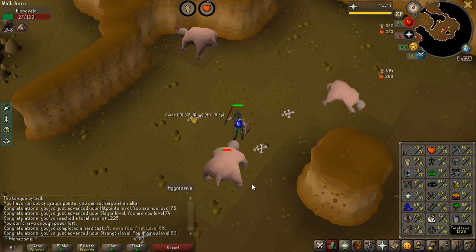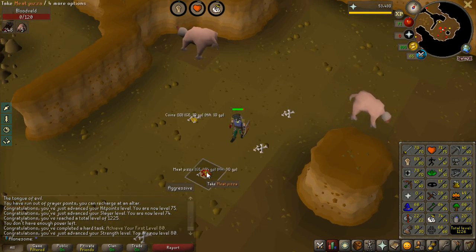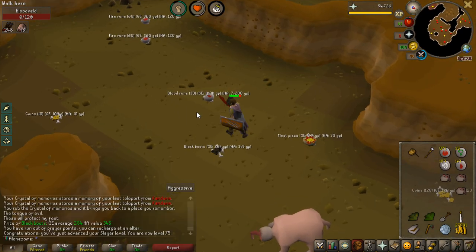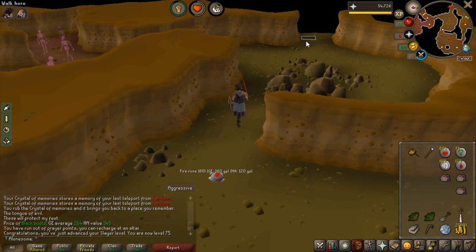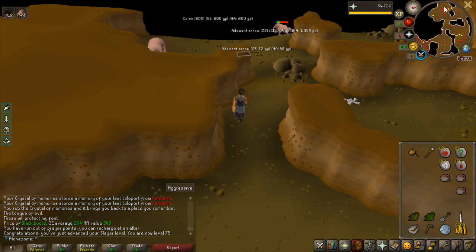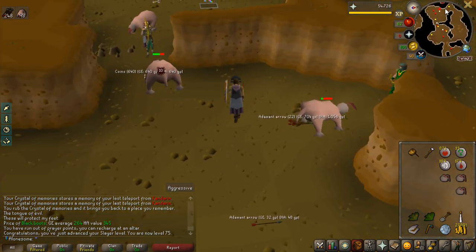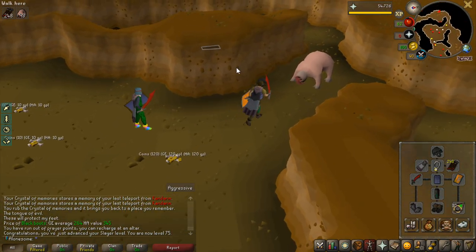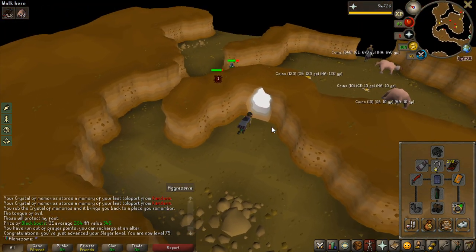I am just going to keep training Strength, because when I eventually get that whip I can power level my attack and defense to 99. I am actually going to cancel this task because I just got 75 Slayer and I do have enough points to cancel and pick a Gargoyle task. Hopefully I will be able to, because as you saw before I couldn't pick Aberrant Spectres for some reason. From my Gargoyle task I will most likely get Rune Plate Legs instead of Studded Chaps, and hopefully some good upgrades and a lot of money, which I really need.